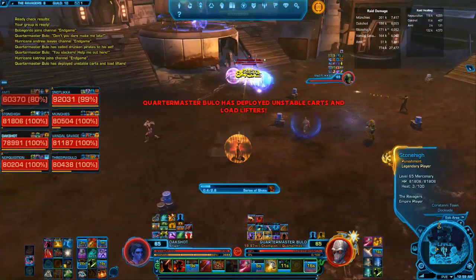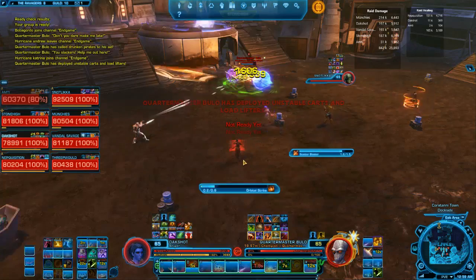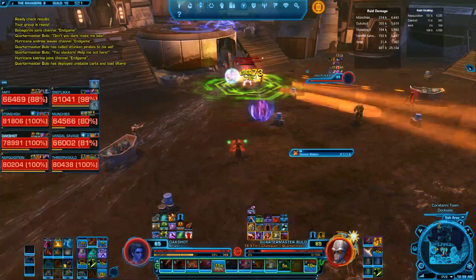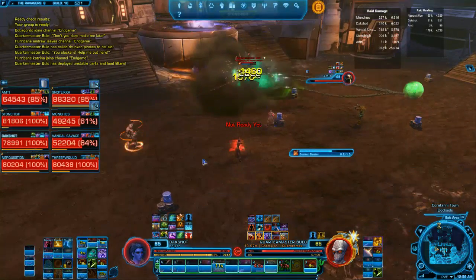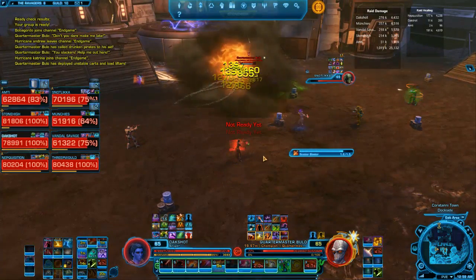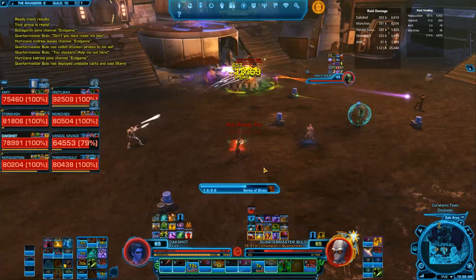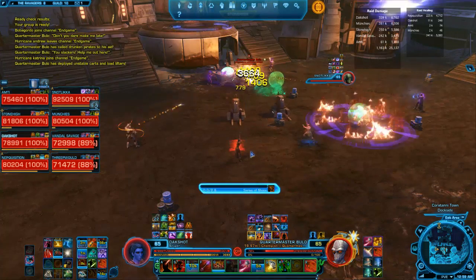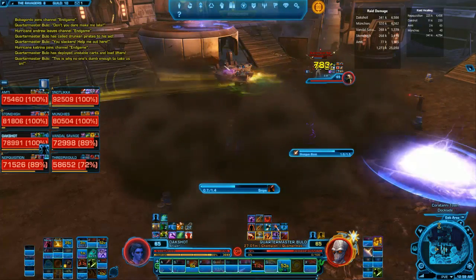From here as a range DPS — I'm playing a Sniper — you basically want to keep your movement as little as possible. Make sure that you're keeping your rotation up at maximum, getting as many hard-hitting abilities in as you can. As we move on to the next phase you'll be seeing Mass Barrage here real soon, and there you can see the purple circle — that's Volley, which hits very hard.